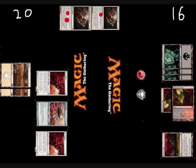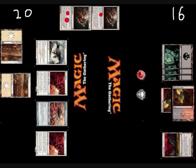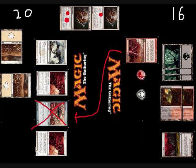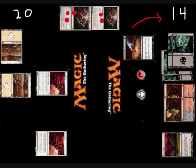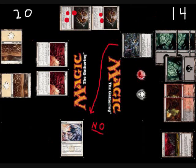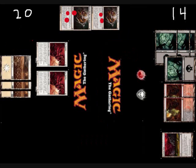He then plays a Glint Hawk, but in response to his Glint Hawk, I bolted the Ornithopter, so when Glint Hawk entered the battlefield, he could bounce no artifacts to his hand, so he had to sacrifice it. But Glint Hawk still entered the battlefield, so there are now three counters on one quest and two on the other. He then ends his turn. I Sign in Blood myself going down to 14, play a Swamp and Despise his hand just to see what his last card was — I had forgotten it was Dispatch, and he could not discard it.